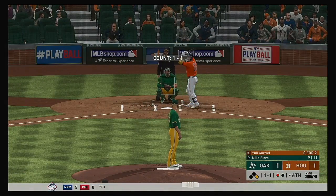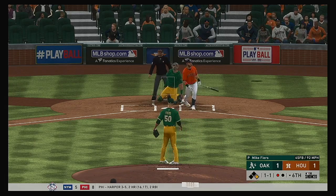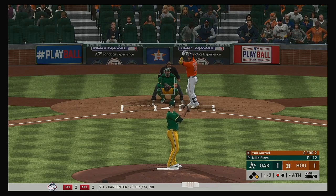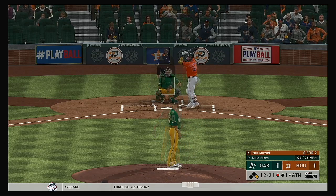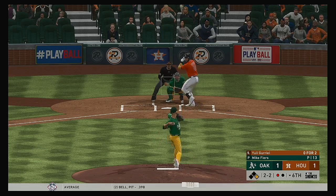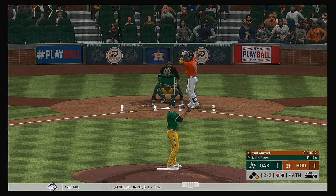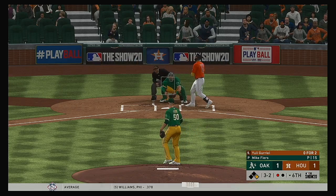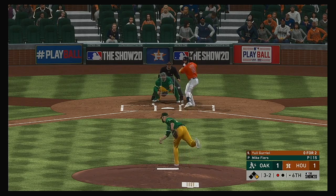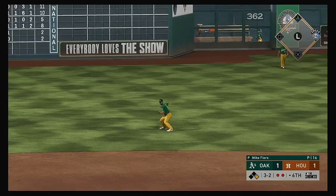Digging in now: Yuli Gurriel — no hits to this point. A one and one count. Count moves to a ball and two strikes. He's playing in his age-34 season, taken in the 22nd round back in the 2009 MLB draft. To grind out the career he has being drafted where he was — my hat's off to him. It's fouled away. Another 2-2, and he just misses inside with the fastball. We could see the runner in motion on a 3-2 count — there's a pretty good chance he'll get a pitch to swing at. Swing — sends a ball high in the air into left field. Davis back to the track — he takes it for out number two.